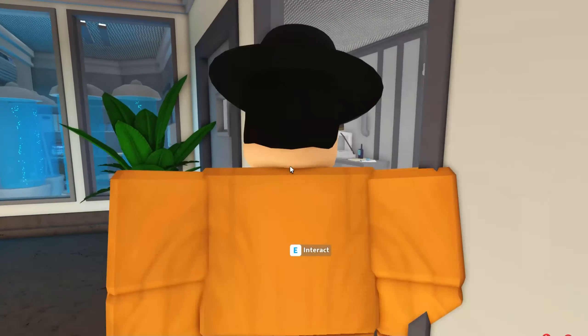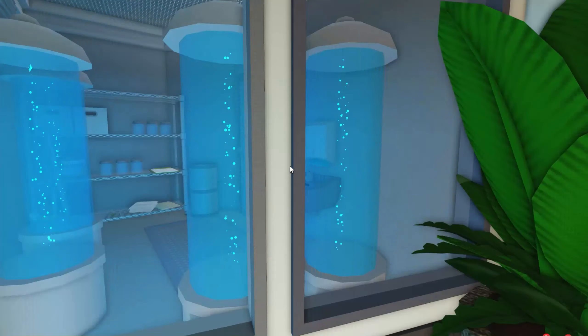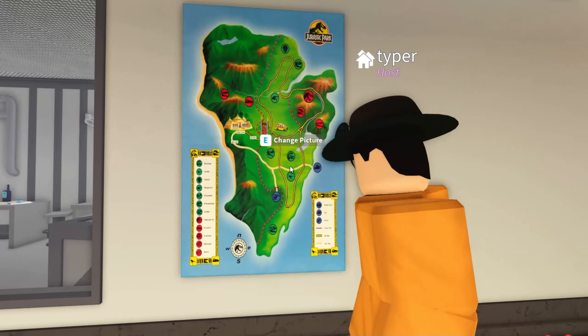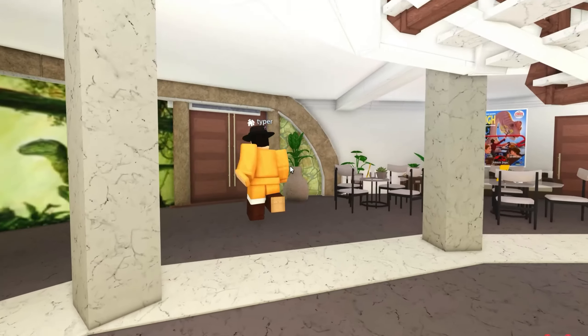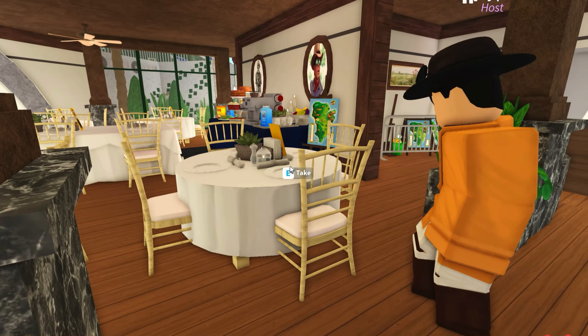We'll look at the lab too — you can see the eggs and the whole storage stuff. There's also the map, the full map of the park from the movie where you can see everything. We'll take a quick look at the cafe, then we'll go look at the raptors. We've got a small cafe and of course our kitchen, but we won't look too much at that.